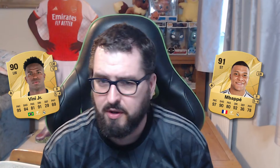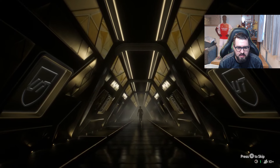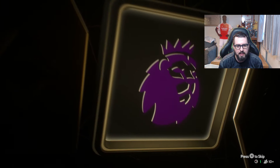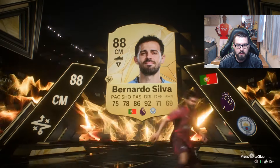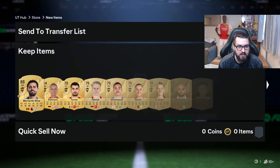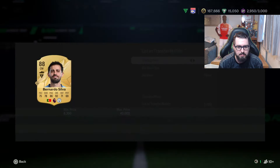Let's start off with the 25ks. Pack number one - that is not a walkout... sent mid, Portugal, Premier League. I'm guessing it's probably gonna be Matthias Nunez, yeah that's gotta be Matthias Nunez surely. Wow okay, it was a walkout! I'm still trying to understand the animations of this year's pack openings, but I'll take that out of the first pack.